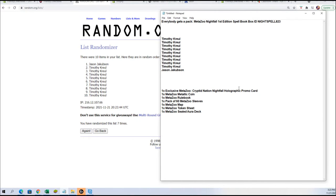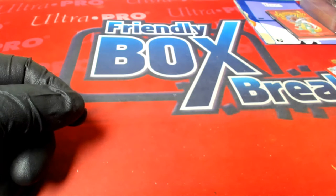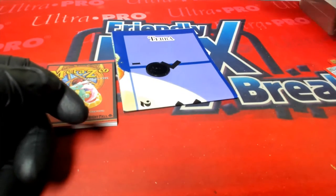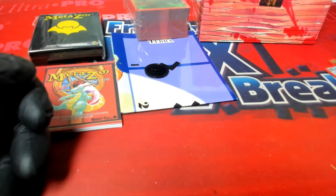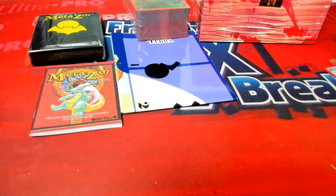Jason J, you are going to get the Cryptic Nation holographic promo card — let's switch back to camera so you can see what you're getting. Tim K, you're going to get the rule book, the map, the coin, all of the rest of the items, the aura deck, and the game pieces inside the spellbook. We're going to get that packaged up safely and soundly and send it your way. Thank you guys for joining us again for Spellbook 823!